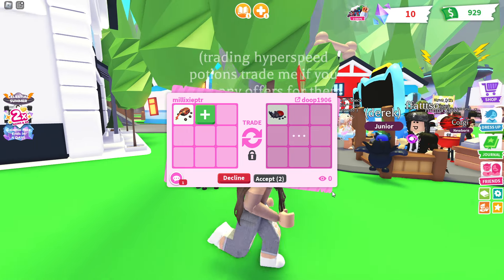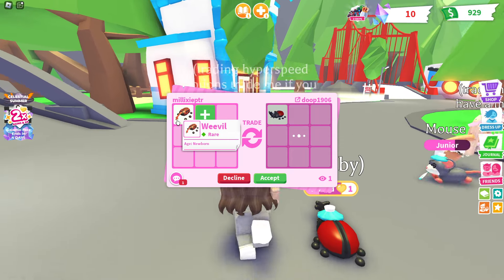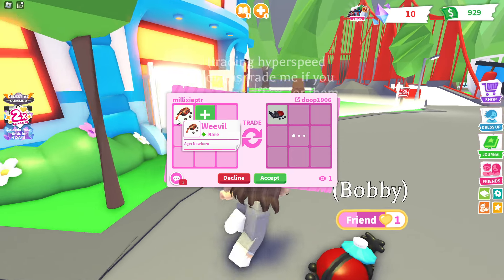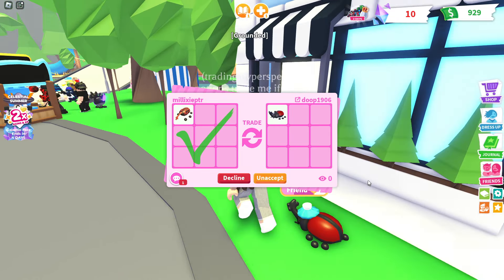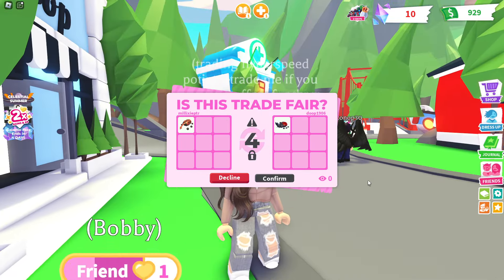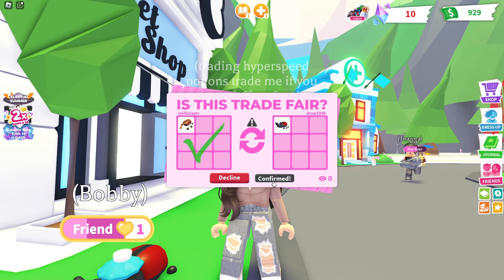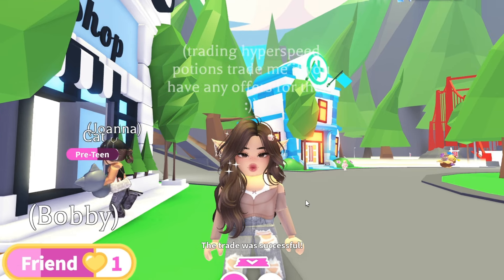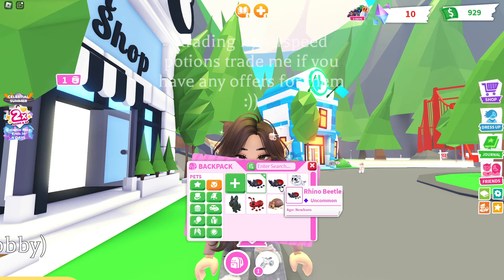A bit of a diversion from trading, but this person actually has put up a rhino beetle and I am going to offer a weevil for it. I didn't really plan on trading at the moment but I'm going to accept this — and they did accept! So far so good because that means now we have two out of four rhino beetles. A bit of a diversion from the potions and I still haven't managed to trade any, but at least we have another rhino beetle now.